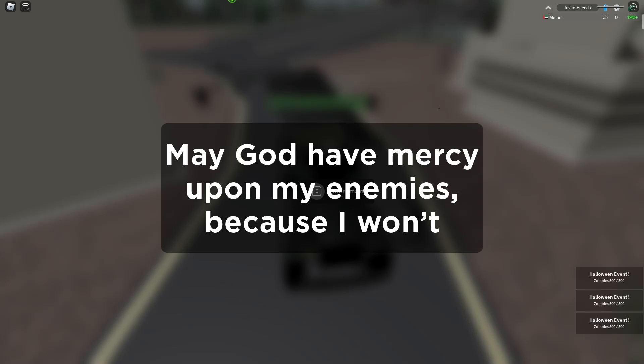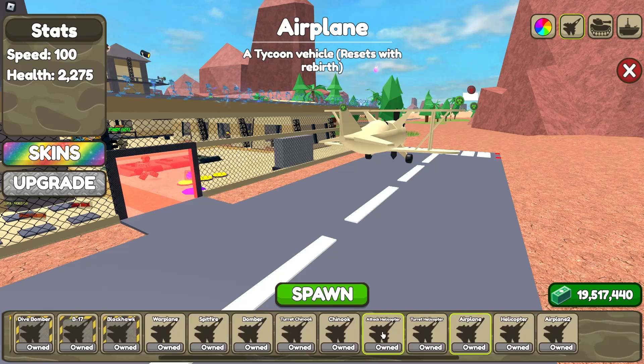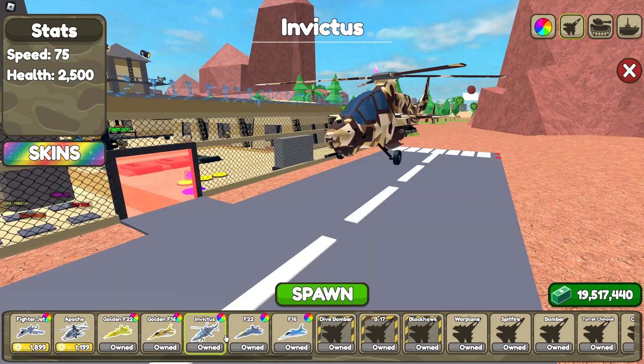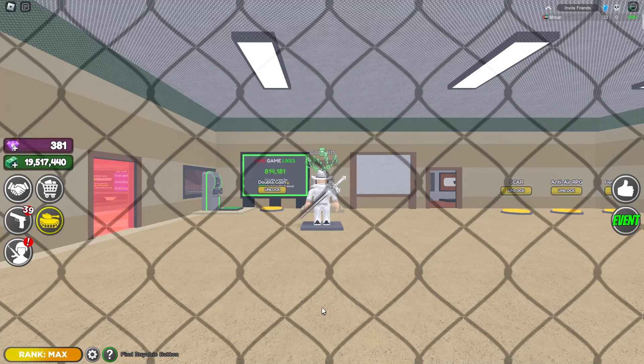I'll show you a good way to do it now. So you want to come here to the airplane section, head over here, and if you can use the attack helicopter. There are other ways to do it too, but this just makes it really easy. Upgrade it if you can as well, but you can also use the Invictus and a lot of other things to make it easier. I'm going to use this though because it's faster.